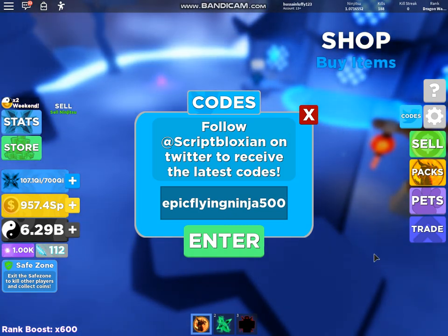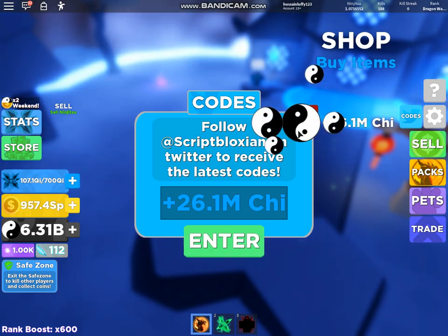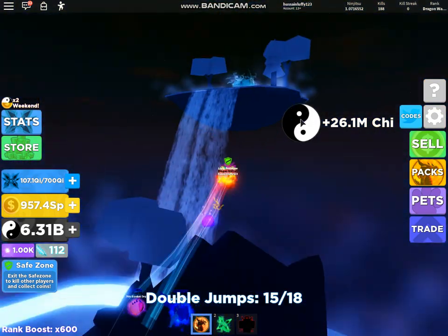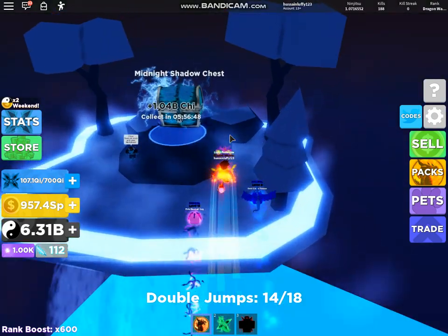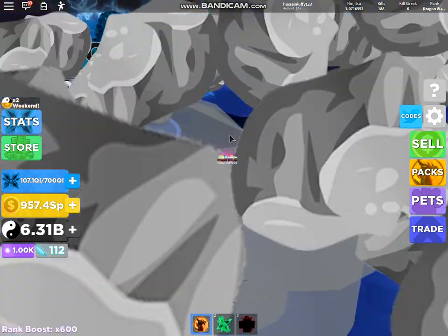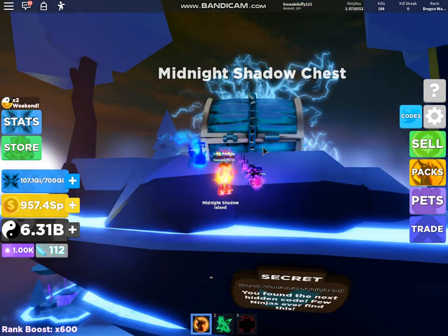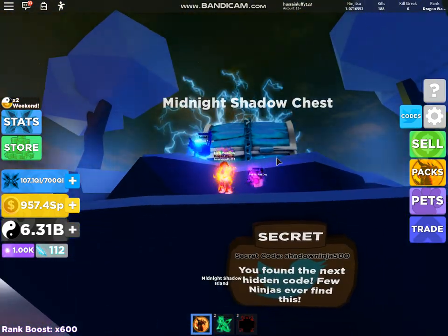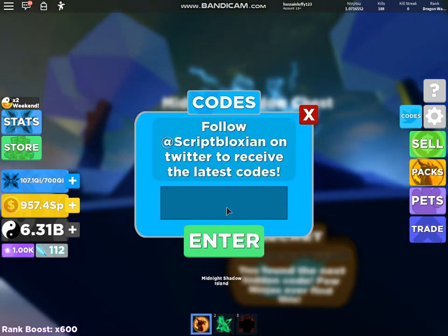First code is 'epic flying ninja 500' and that gives Chief. I don't really need it because I get a billion every chest, but okay. I'm going to open the new crystal chest, and then the next code is 'shadow ninja 500'.